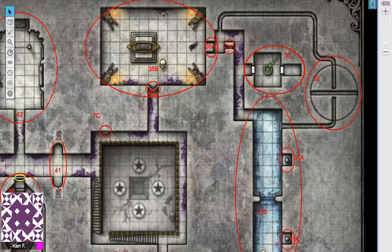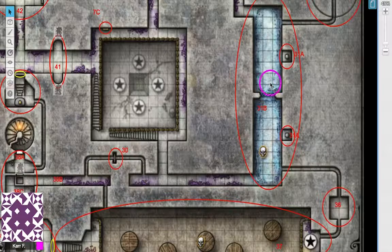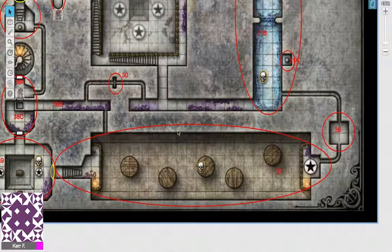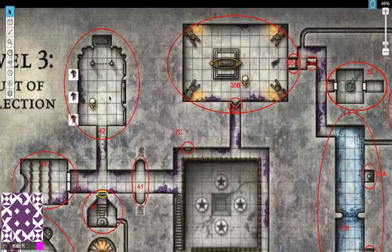On last episode we discussed Injun's Tomb and the Hall of Reflection. On this episode we're going to look at the small rooms that dot about this map, and then we're going to conclude with Khuzaban's Tomb in Area 42. Let's begin.